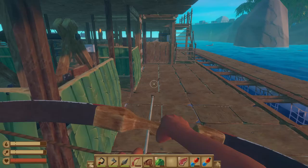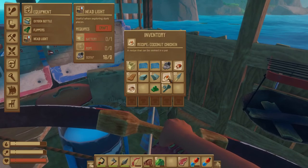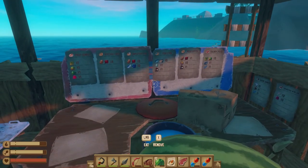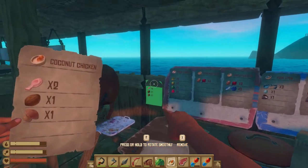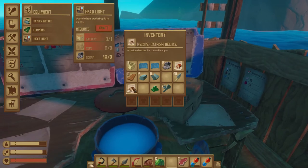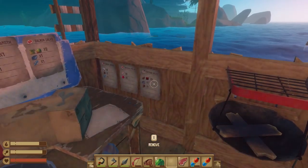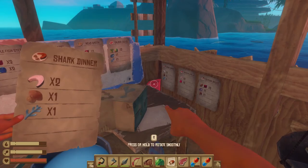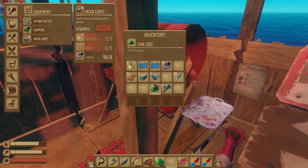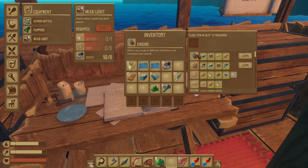Drumstick with jam, coconut chicken - I don't think I have a coconut chicken yet. Catfish deluxe - I don't think I have this one either. Shark dinner - I have it, let's do this one. Let's research the two things. The engine allows you to go in a different direction and increase your speed. The steering wheel allows you to rotate your raft - extra useful in combination with the engine.